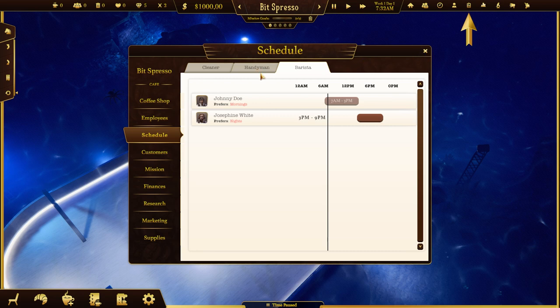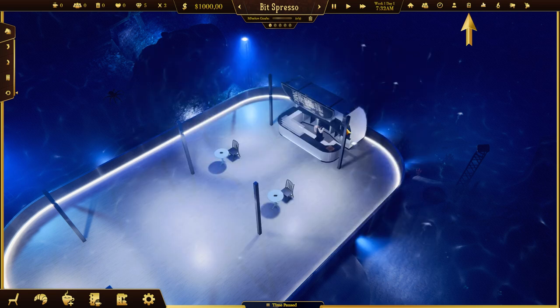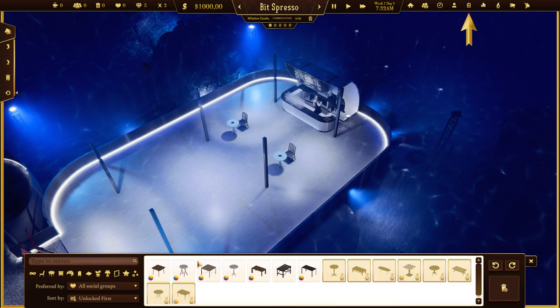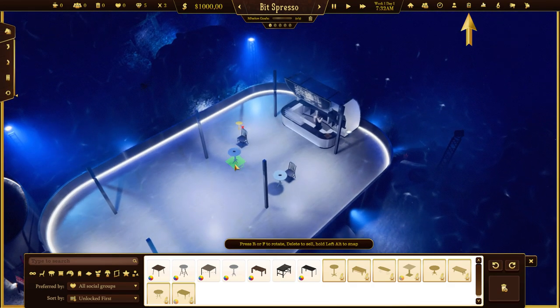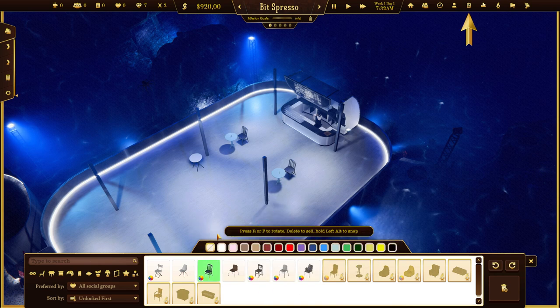You probably need a cleaner as well but you need more stars for that, so I'm sure you're gonna have to do it manually for now. You've got your basic chairs here. Under decorations you can get more tables as you see fit. There are different views you can go into. Rotating towards the chair makes a lot more sense - we'll put one more and get a chair that looks similar.